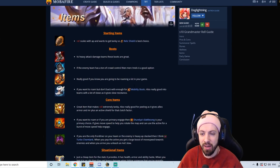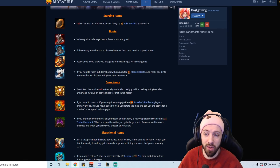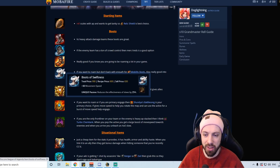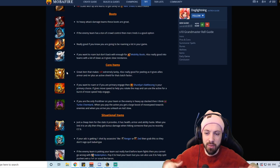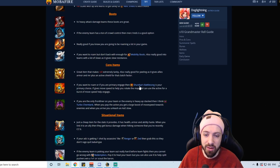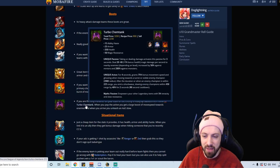For items, she scales with AP and you want to be tanky, so Relic Shield is your automatic starter. For boots: Plated Steelcaps versus full-AD teams, magic resist boots versus AP teams or for tenacity, Mobility Boots for roaming, Swifties if you can't afford Mobi's or the enemy has a lot of slows. Core mythics: Locket is great as a peel item for AoE aura and shields to your team. Shurelya's is a great roaming/engage item for early movement speed. Turbo Chemtank if you're the primary engage tank since it makes you actually tanky and gives a strong engage tool.